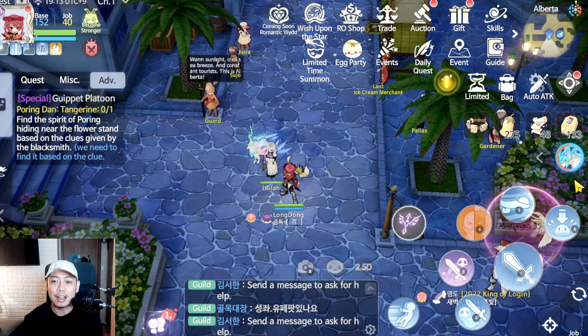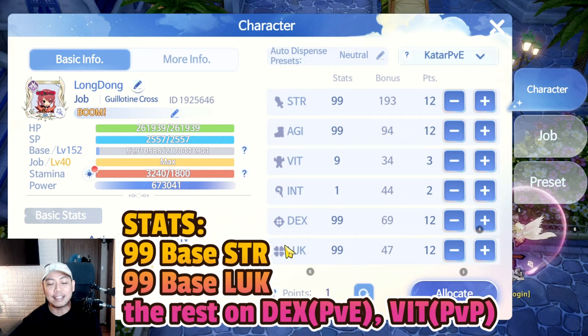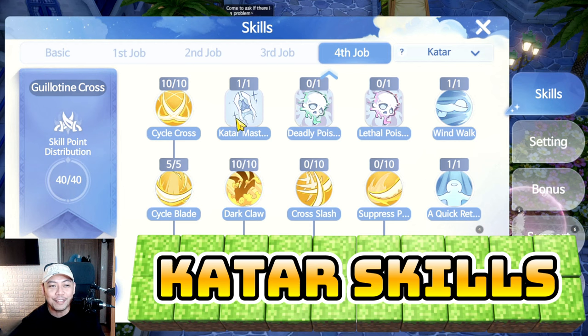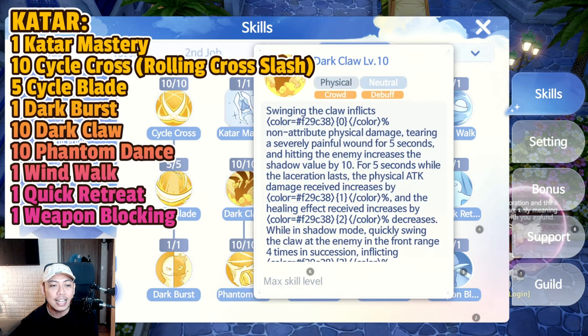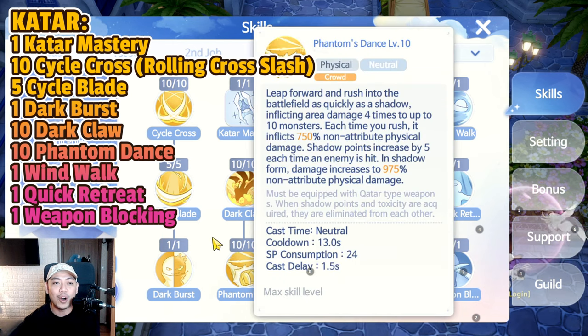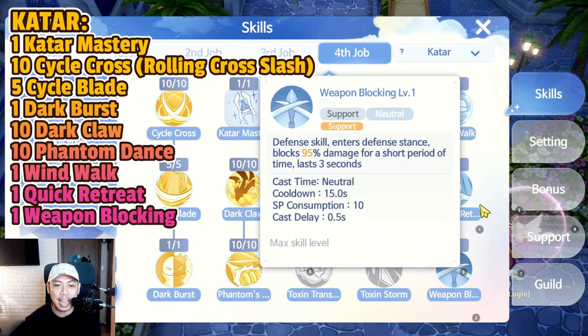For the stats of the catar build, I'm recommending 99 on Strength and 99 on Luck, with the rest going into either Vitality or Dexterity, since Dexterity also increases your melee attack. For PvP, more HP is better, so Vitality is the way to go. For the skill build of the catar type: 10 on Cycle Cross, 5 on Cycle Blade, 10 on Dark Claw, 1 on Dark Burst, 10 on Phantom's Dance, 1 on Catar Mastery, and 1 each on Wind Walk, Quick Retreat, and Weapon Blocking — totaling only 40 skill points.